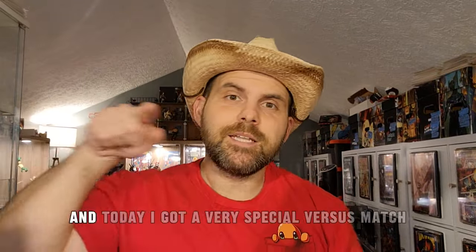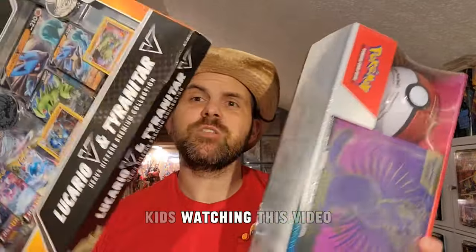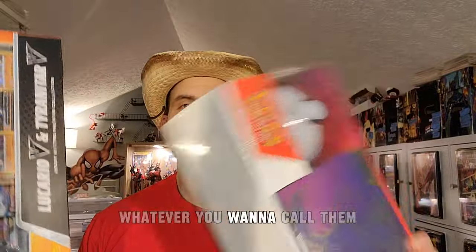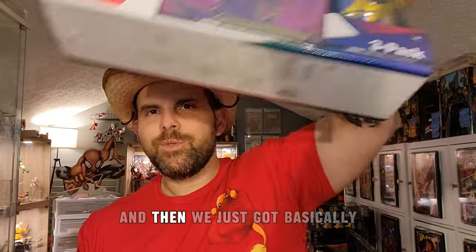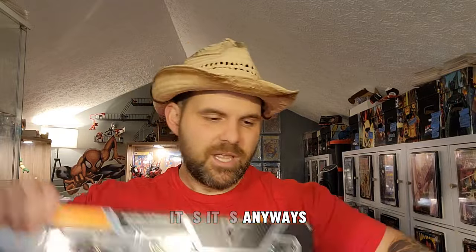Howdy viewer, this is your host Spanky, and today I've got a very special versus match — it's gonna be Costco versus Sam's Club. Parents and kids watching this video, at the end you're gonna be able to say 'I want the Costco or Sam's Club premium collection.' This is a big huge lot of Pokemon cards set. The Sam's Club one features Lucario and Tiana Tauron, while Costco has Silver Tempest — I opened them with my son a while back.